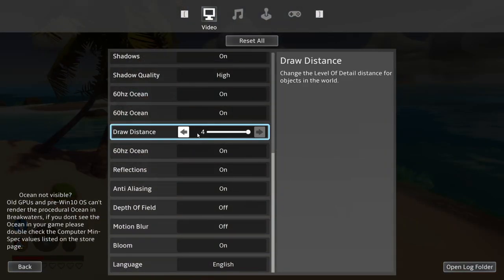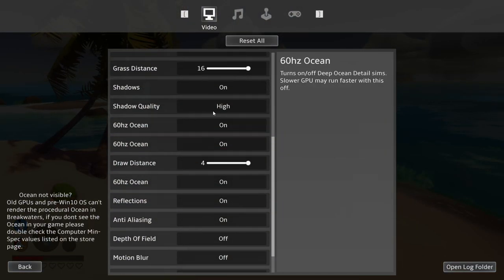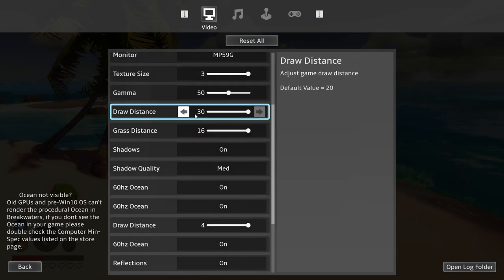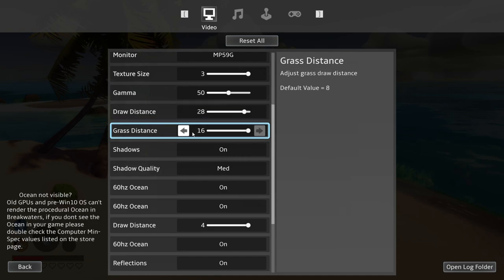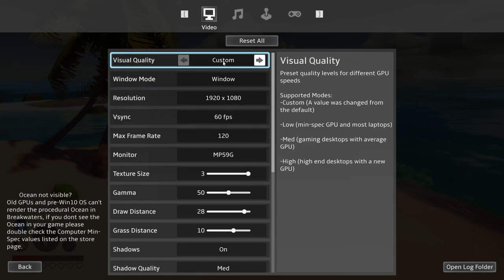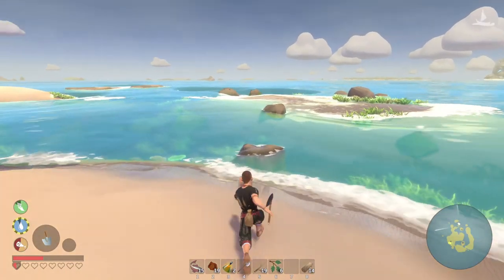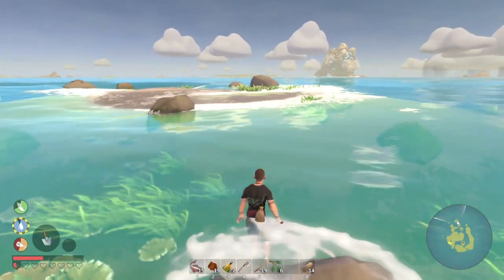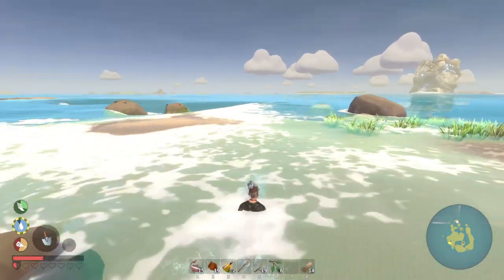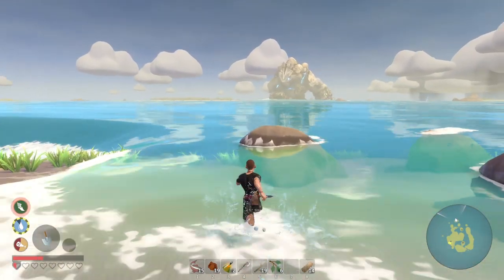There are still problems with the game. Maybe if I start a new game it will be a little better. You can lower the shadow quality, but to be honest nothing really helps when you're playing a game like this. You can lower the settings 10 times, but the game will still run the same way if there are huge problems with the optimization and performance.